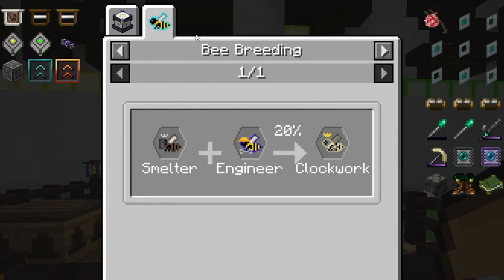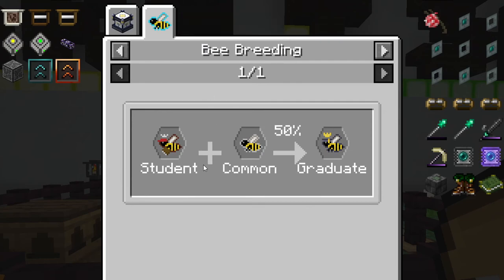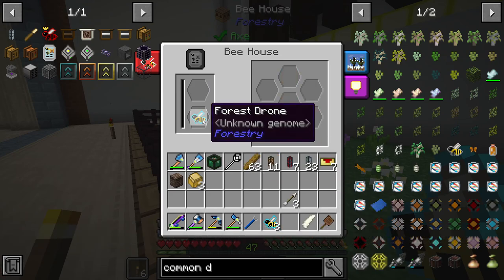So how do you make clockwork? You go to the bee breeding — there's a 20% chance if you combine a smelter with an engineer. How do you make an engineer? It's a PhD with a noble, 30% chance. How do you make a noble? It's common and cultivated. How do you make a PhD? You need a student and a graduate. How do you make a graduate? You need a student and a common. And a student is a common and cultivated. So I'm going to use these forest drones.